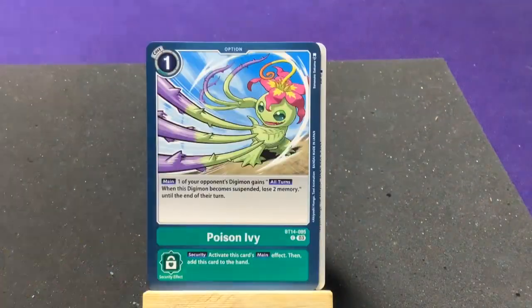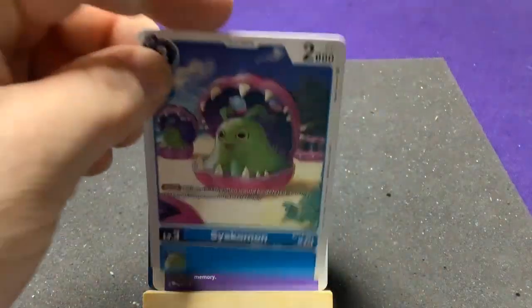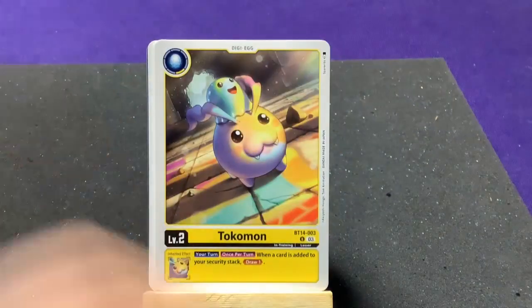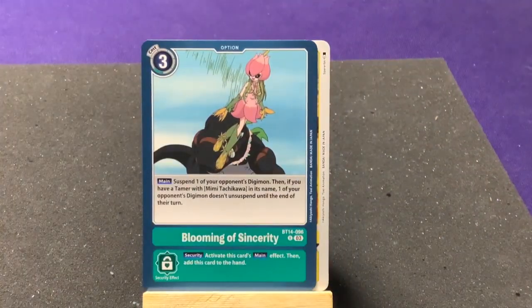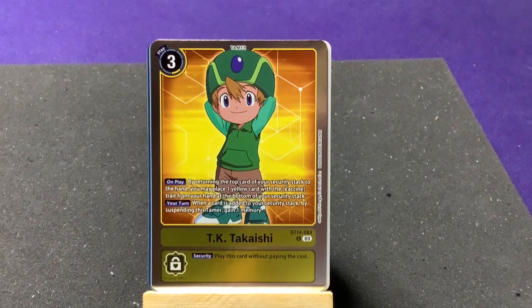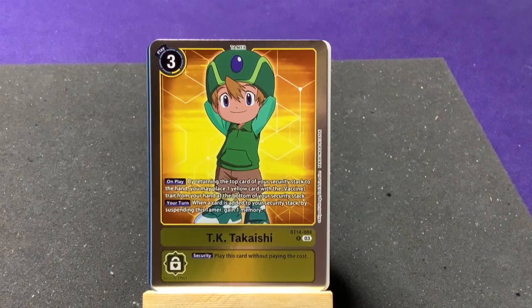Down to four packs, looking for more rares. ChuChumon, Poison Ivy, DaChumon, Ogremon, Sequemon, Kokuwamon, Koromon. Uncommon: another Togemon and Blooming of Sincerity. Our first rare: TK Takeshi! Now we have all four of the main tamers — just missing the black tamer. By returning the top card of your security stack to your hand, you may place one yellow Vaccine-trait card from your hand at the bottom of your security stack.